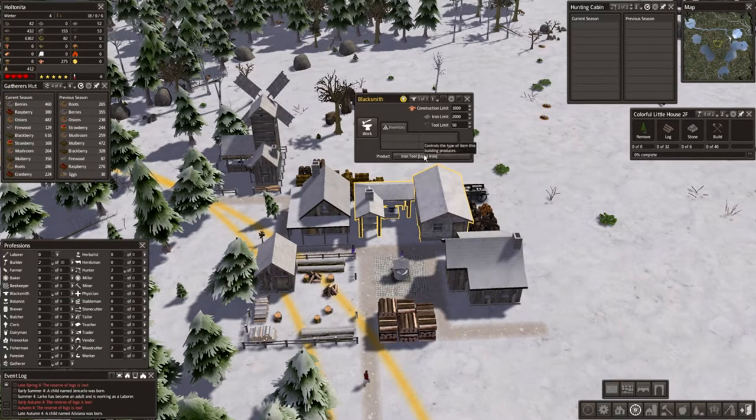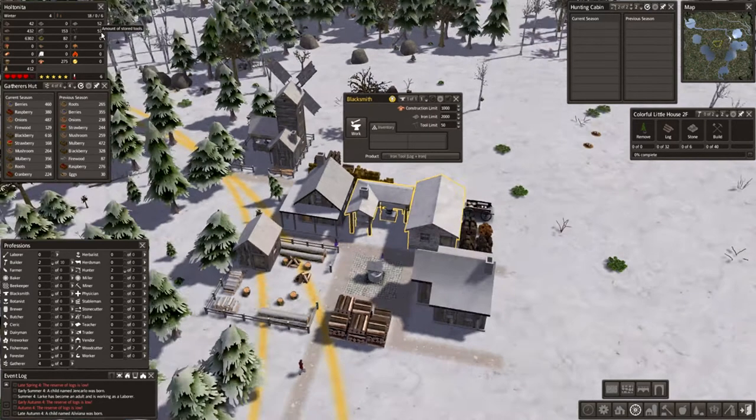Now we are making iron tools. I'll have to keep an eye on the iron because we only have 52, and some of it is being used as we produce more tools. We do have some medicine getting stored, and we have a nice supply of food — 6,000 food — and we don't even have anywhere near 60 people, so that is good.